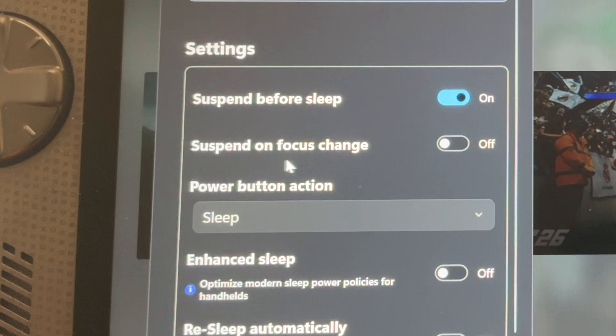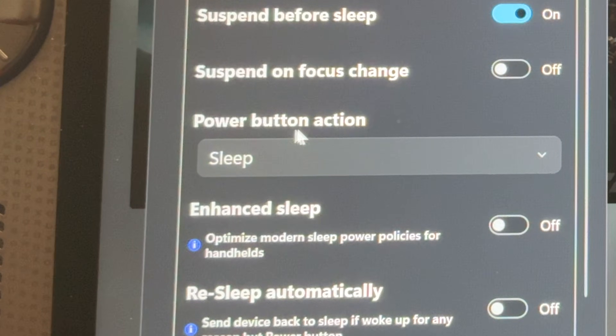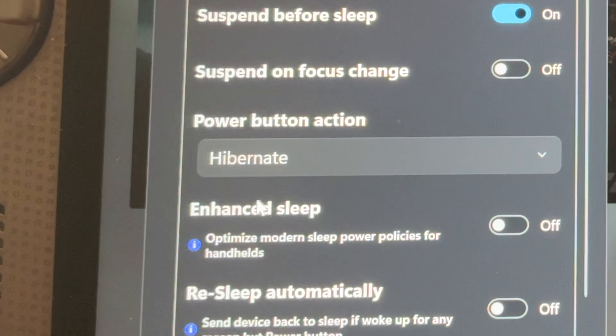Next is Suspend on Focus Change, so anything not in focus immediately gets suspended. For me, it seems pretty buggy at the moment and things kept hanging and crashing, so I'm going to leave this off. Next, we can choose what the power button will do. Many super smart viewers like Spyderkesh208 recommend hibernate over sleep on the Ally, so I'm going to set this to hibernate.